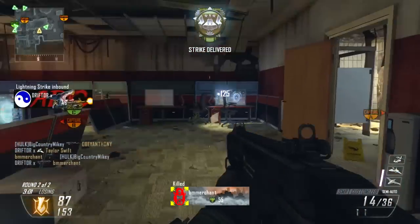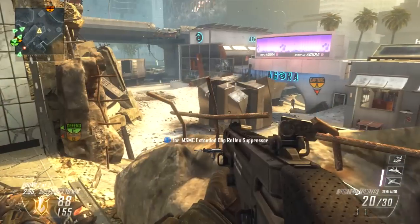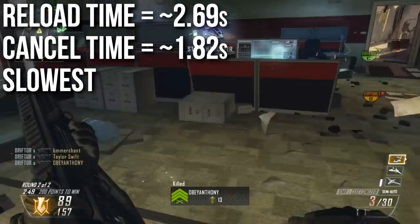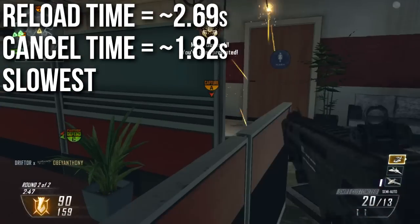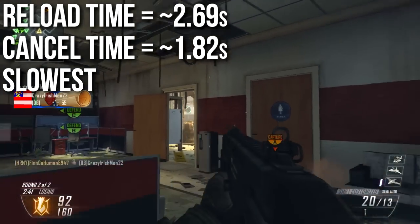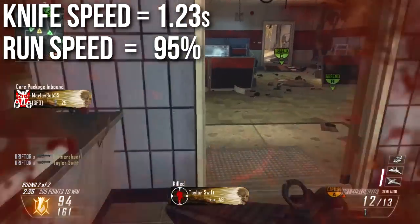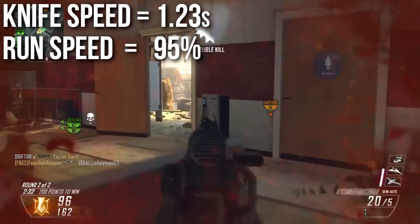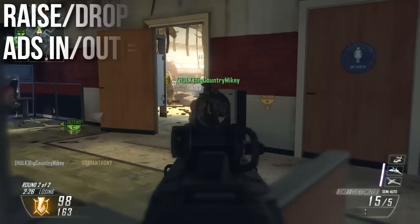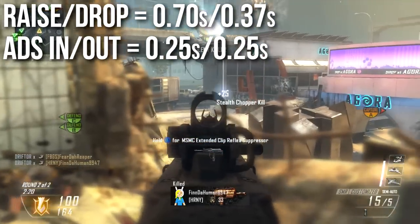It is the slowest reloading assault rifle in the game. The reload time is 2.69 seconds and the reload cancel time is 1.82 seconds — so you can save some time if you reload cancel, but even that is the slowest reload cancel time amongst all the assault rifles. The knife speed is 1.23 seconds and it runs at 95% of normal speed — very normal for the assault rifle class. Same thing with raise and drop: a quarter second to aim in, quarter second to let go — very normal for the assault rifle class.